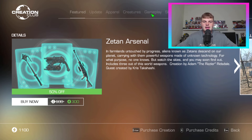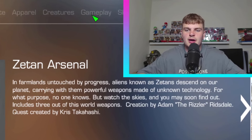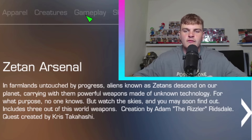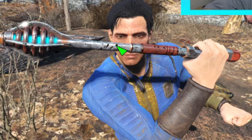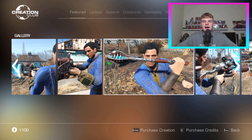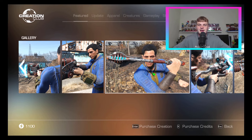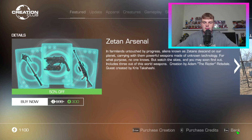We got the Zetan Arsenal — 50% off, 600 down to 300. In farmlands untouched by progress, aliens known as Zetans descend on our planet carrying powerful weapons made of unknown technology. For what purpose? No one knows, but watch the skies and you may soon find out. Includes three out-of-this-world weapons. They put like an alien baton in here — this one's got a little story to it, some nice weapons, and I think one is radioactive. It's kind of cool.